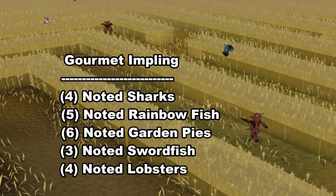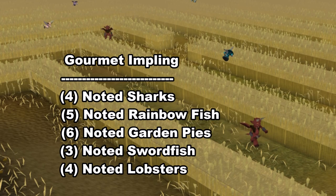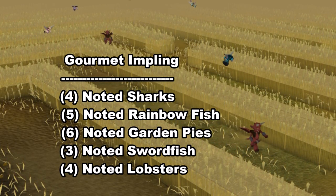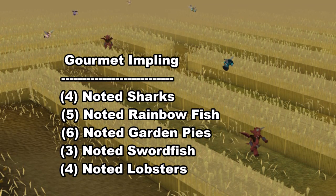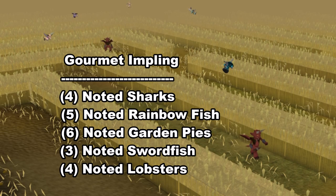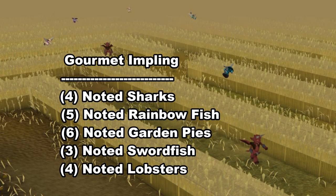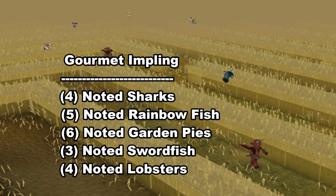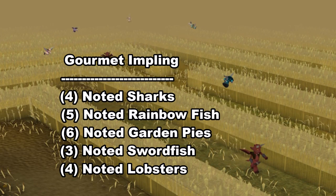The Gourmet impling is another impling with some interesting unique rewards. Those rewards include five different kinds of noted fish. As you can see, there's some high-level fish you can get from it. This is especially useful for Ultimate Ironman accounts that can't bank, so you can get a bunch of food from these implings and then use them to train. But it's also really useful for main accounts and Ironman accounts as well — it's quite good for getting yourself a bunch of high-level food.